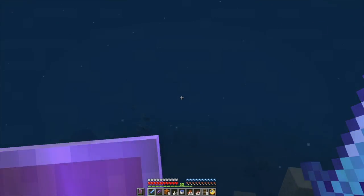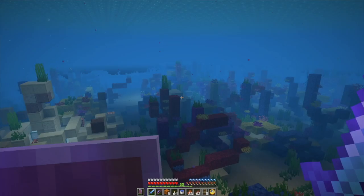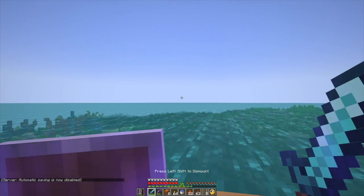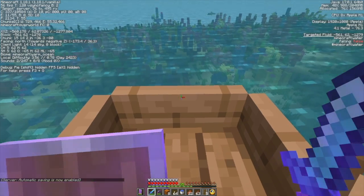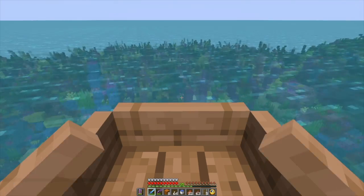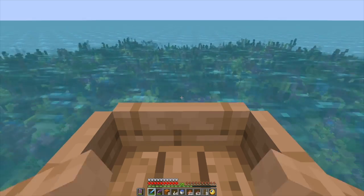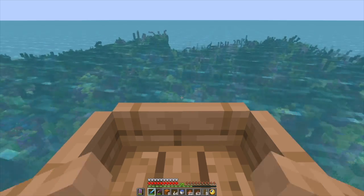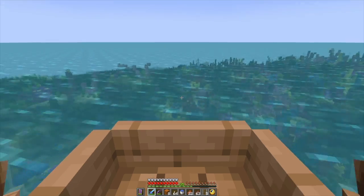A shipwreck would be kind of nice. This looks pretty sizable in space — it's big too. Cool, so now I have a source of coral. This is actually pretty big. It's starting to get dark. We can sort out some time, but I don't see any land at all.